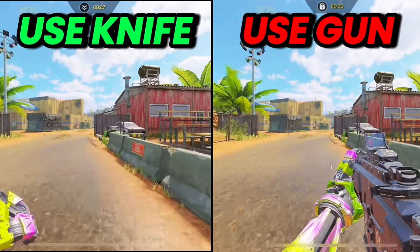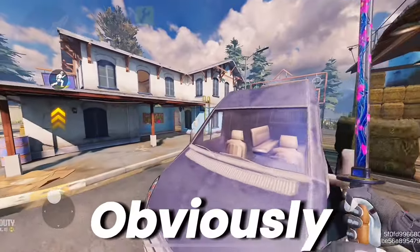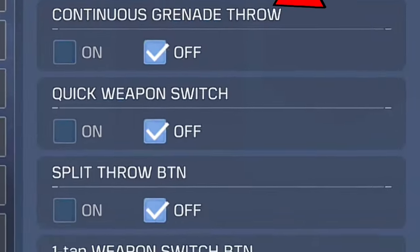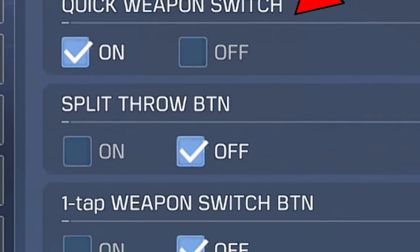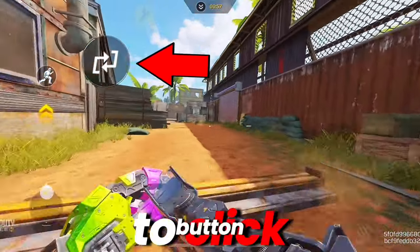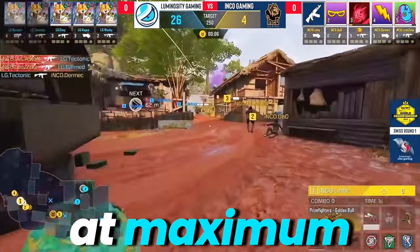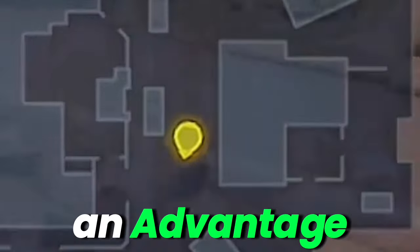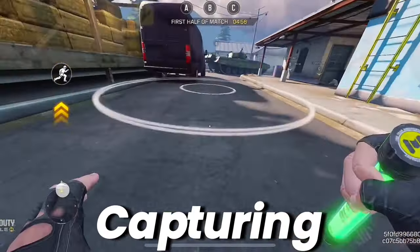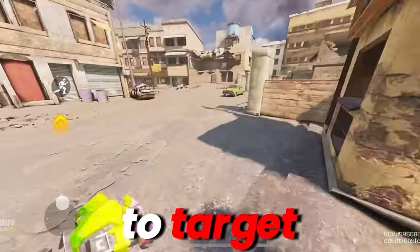Let's start with weapon switching. As you can see in the difference between running with a knife and running with a gun, you obviously move faster with a knife around the map. You need to turn on quick weapon switch and one tap weapon switch button in the settings. This gives you an easy-to-click button to switch weapons with ease. Pro players use this to move at maximum speed, which gives them an advantage for quickly navigating the map, rushing opponents, and capturing objectives. The increased mobility can make it harder for enemies to target and hit them.